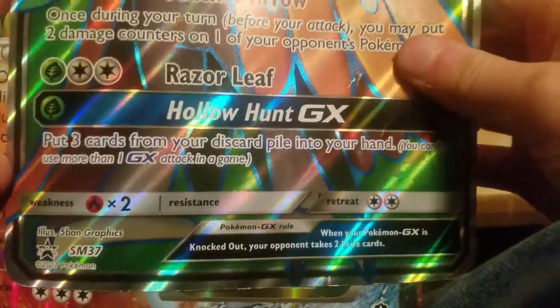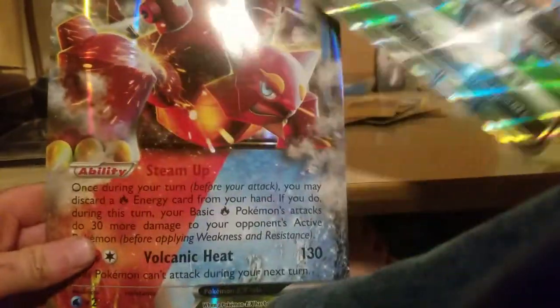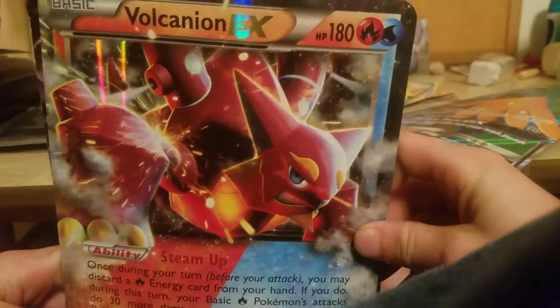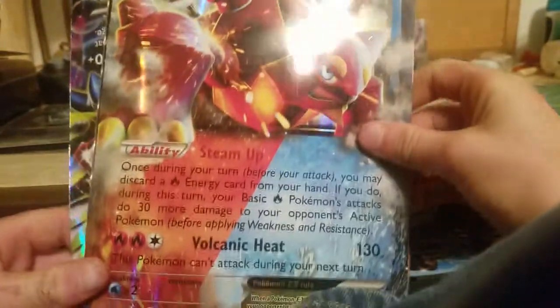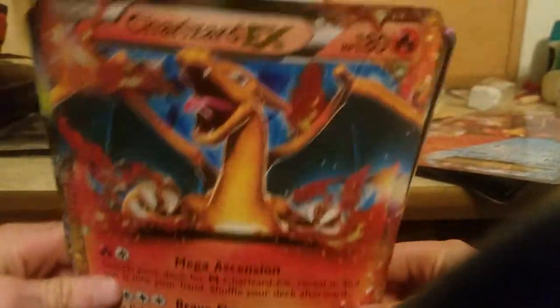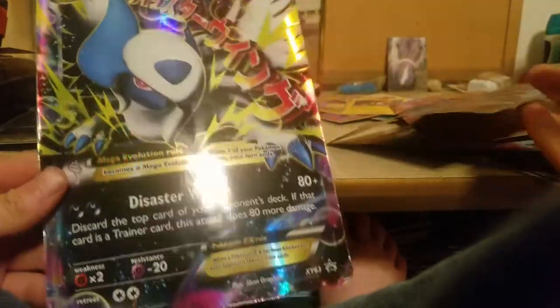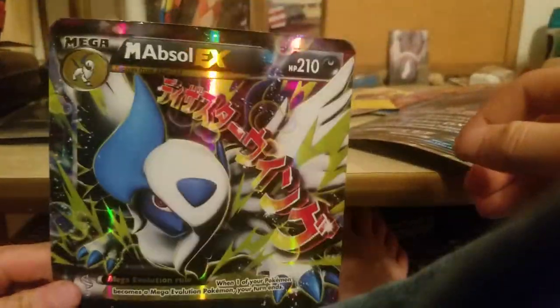Hollow Hunt GX - you can pause the video and read this if you want. If you guessed right, you are a really good guesser. We got Charizard, which does 120 damage. And we have Zoroark, and we have a Mega card - if anybody knows this one, please comment below.